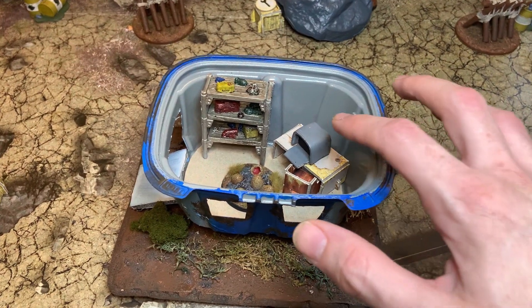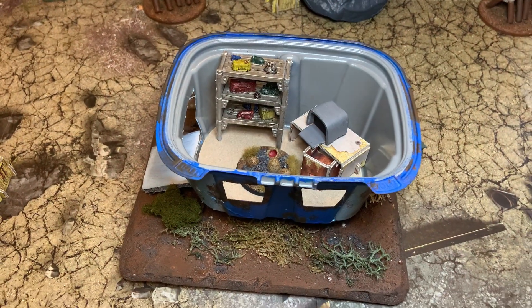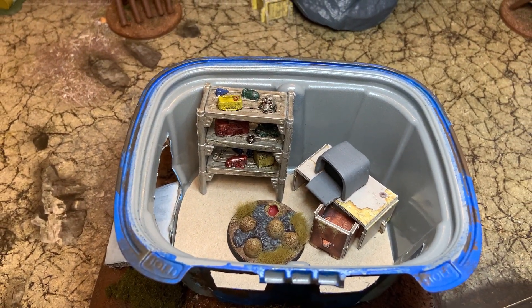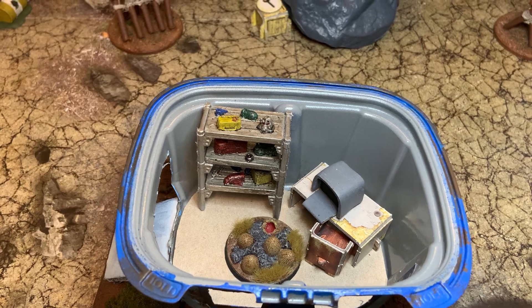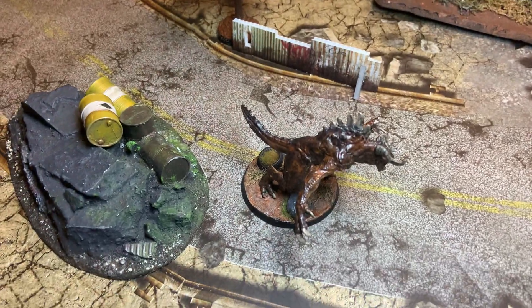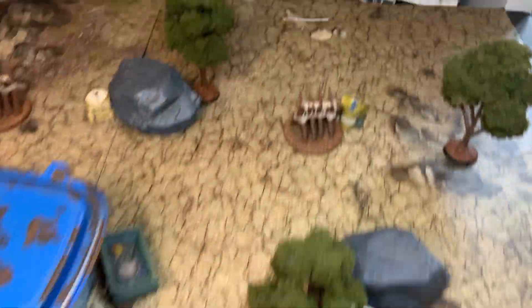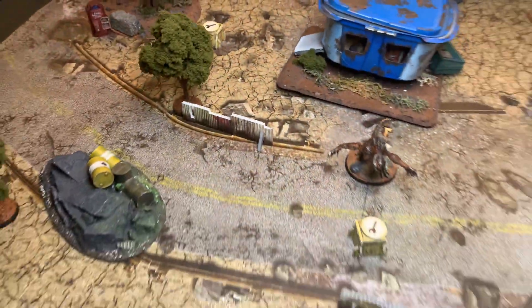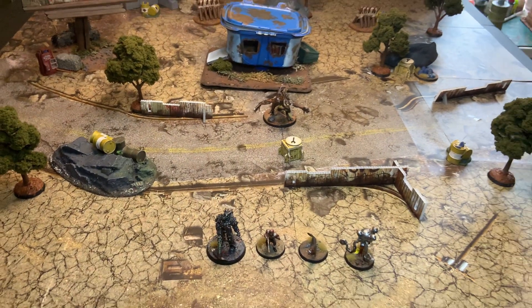There's one more special rule in this scenario: the Deathclaw Warning System. If I am able to perform a successful hack using an Expertise skill test on the terminal inside the control shack, then an alarm will sound which will automatically put one stun onto the Deathclaw. There are also four radioactive zones on the board, so I need to be mindful of those as I'm making my way around.